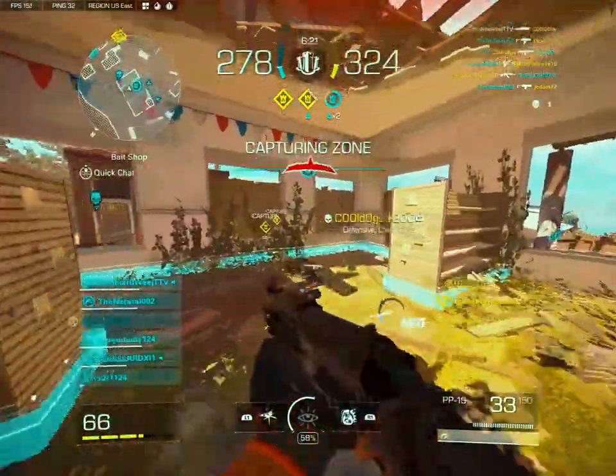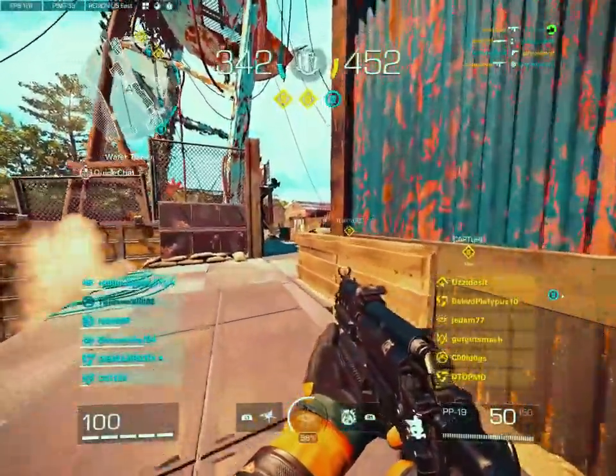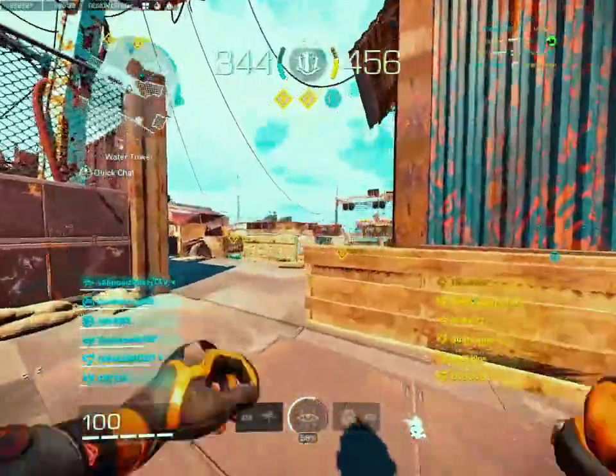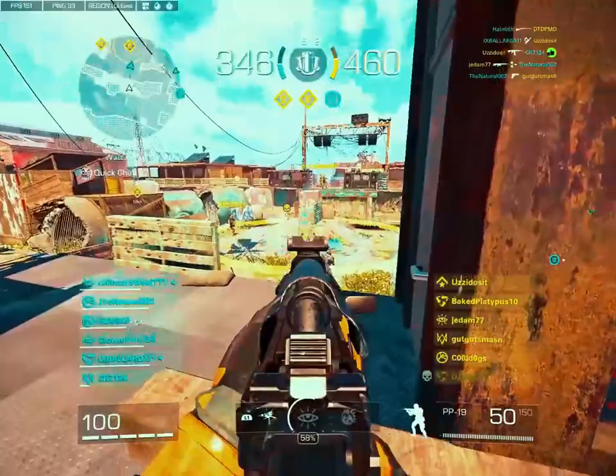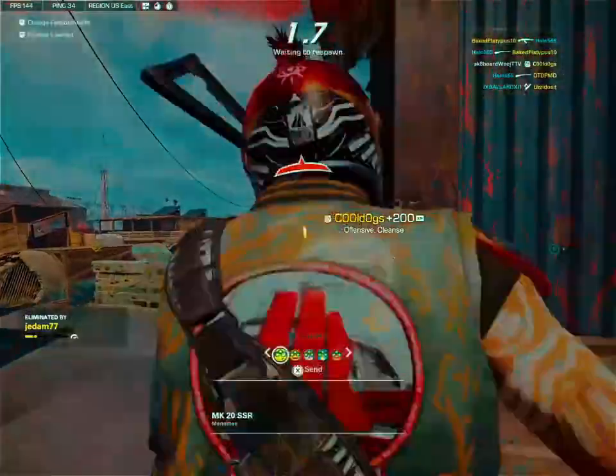It also brought a slew of weapons, and this one is the PP19. It's the first one you can unlock through the battle pass — SMG style, high ammo capacity, mediocre damage but good for short range, decent at medium range.